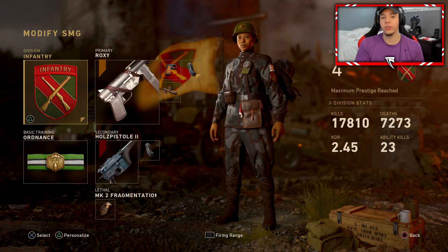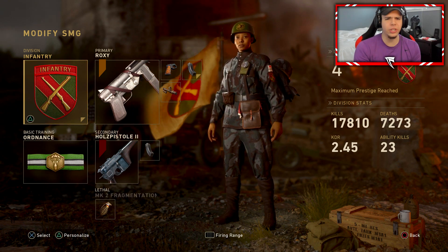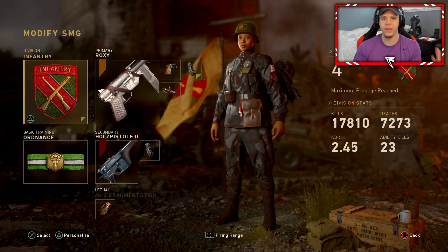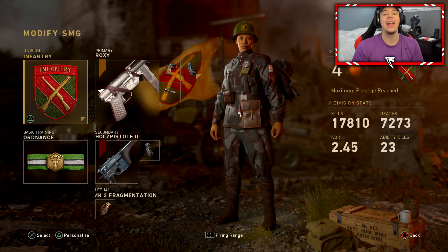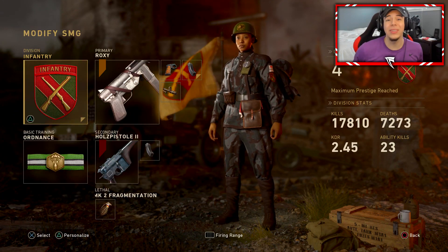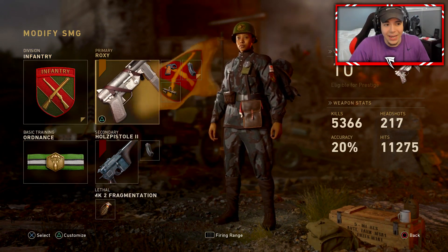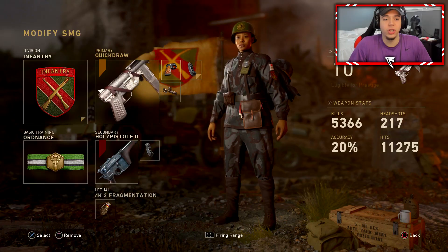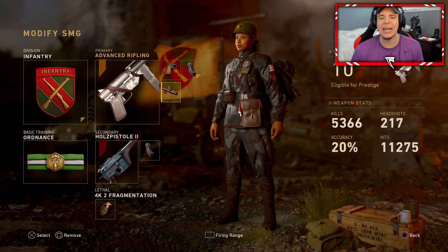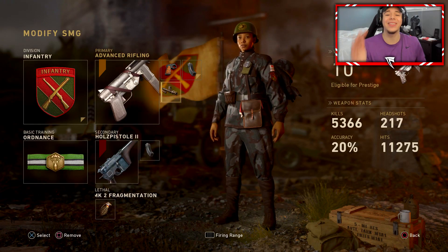The first match you guys are going to watch is a very high kill team deathmatch with the grease gun on Gustav Cannon — two things that just don't go together at all. The reason I'm making this video is this grease gun setup: Infantry Division with the Roxie grease gun with quick draw, extended mags, and advanced rifling — by far, without a doubt, the best grease gun setup in Call of Duty: WWII.